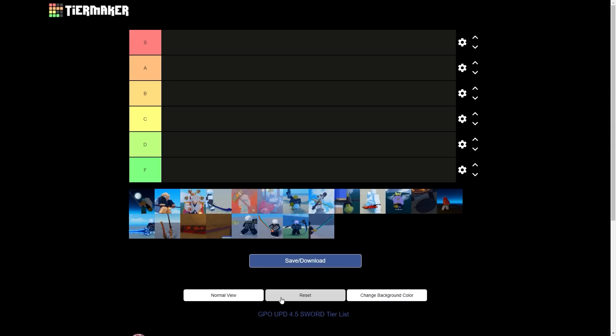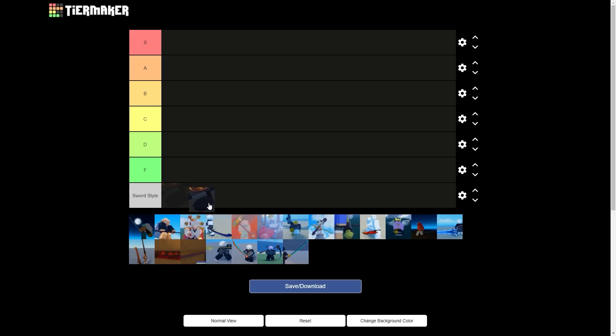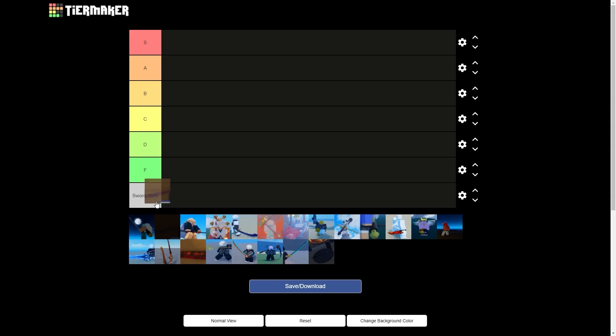We're just gonna go over the new swords, saying why they're in whatever tier I think they should be in, and then get started. As always with the tier list, we're gonna start off with the swords. I just added a new tier for the 1SS and 2SS swords, and we're going from greatest to worst.